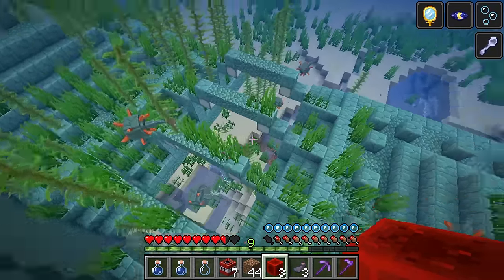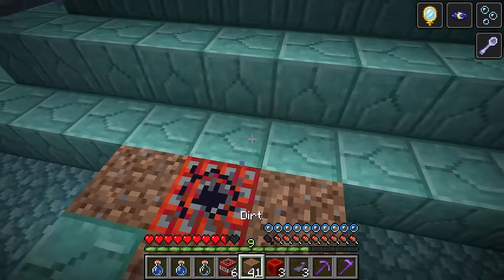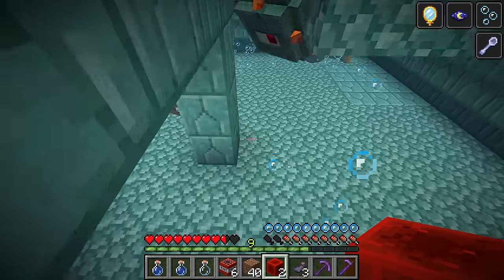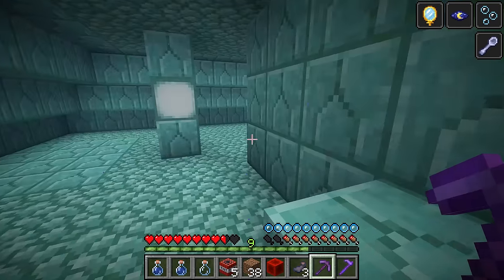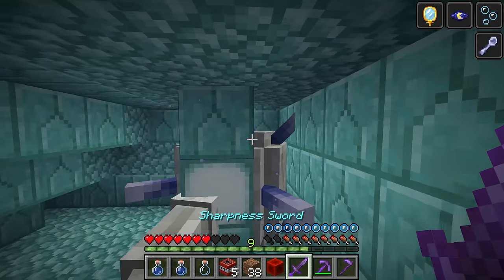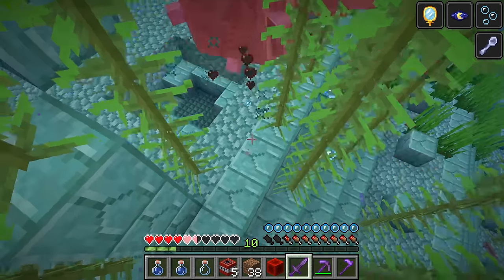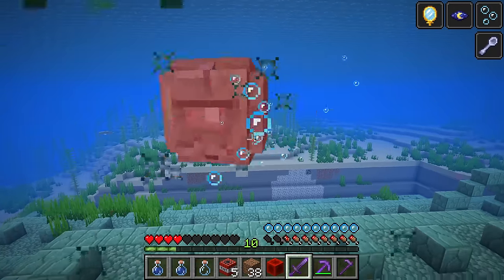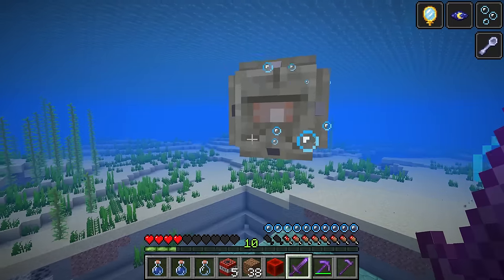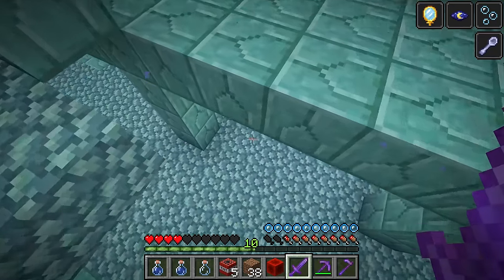There are three elder guardians: the first is on the roof and the other two are on the wings of the structure, one on each side of the front. Place TNT surrounded in dirt with a redstone block on top, explode it, and you'll have access to the room where the elder guardian is. With the invisibility effect, you can hit elder guardians and they won't hurt you back, though they may give you the thorns effect, so keep your health up with food. Elder guardians will immediately despawn if you're in peaceful mode, so stay out of peaceful to keep them available.